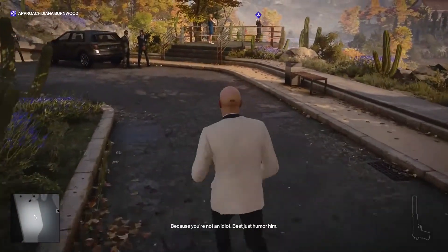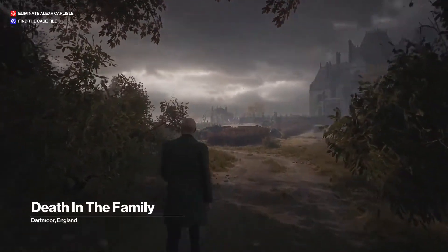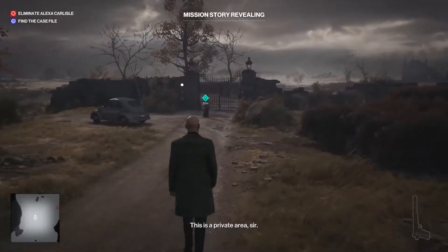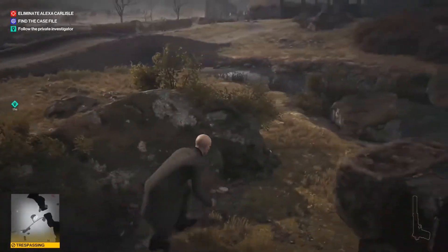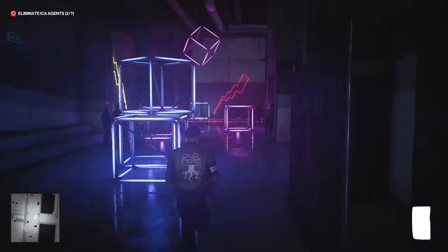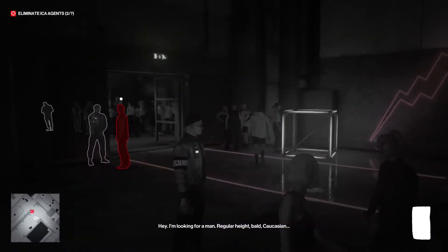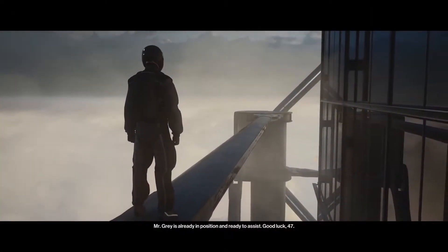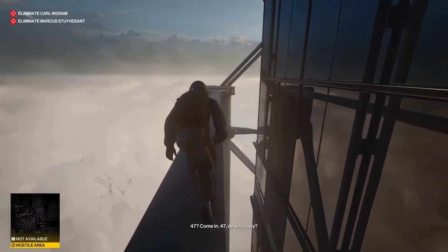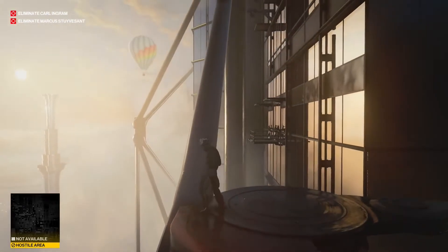Hitman 3 has Agent 47 and the environment as its two leads. The map and level design are what Hitman games are built on — every Hitman, even Absolution, relies on the environment to play a major role. Think of Blood Money and Silent Assassin — I could probably list out all the maps in those two games because of how iconic and memorable they were. Hitman 3 does that and sometimes does it even better. Every map feels like a different game altogether. The maps aren't all style and no substance either — most things in the environment are possible weapons, which brings a level of importance to the environment that very few other games have. Environments are filled with things to rig, drinks to poison, and people to take disguises from.